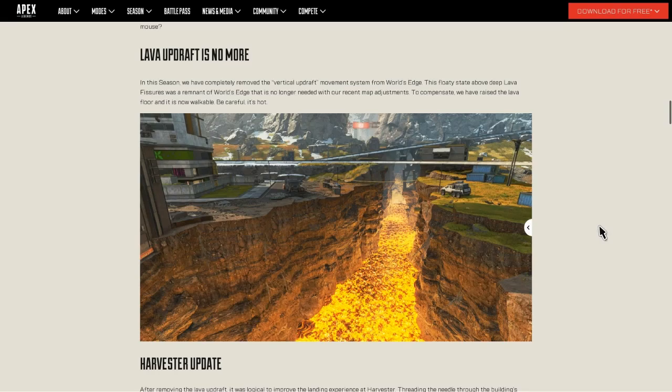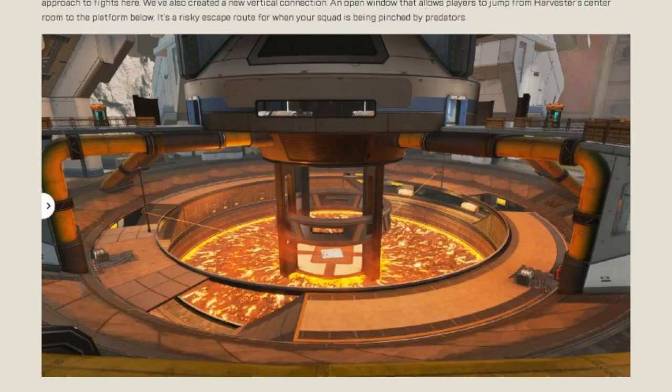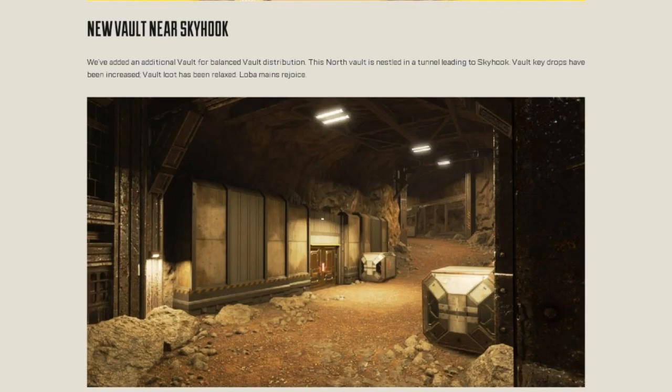The lava has changed on Worlds Edge — no more updraft, which changes Harvester and places an arena in the center. There's also a new vault near Skyhook.